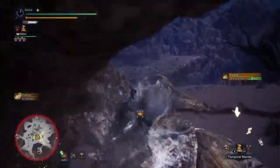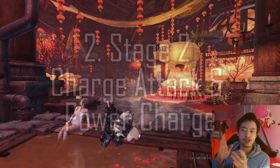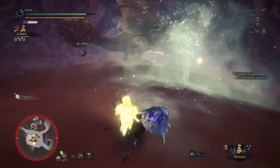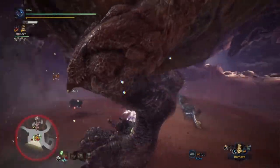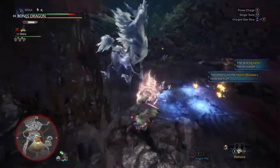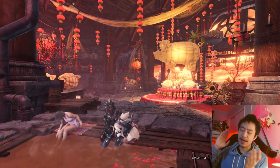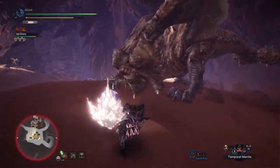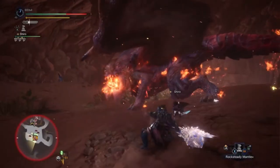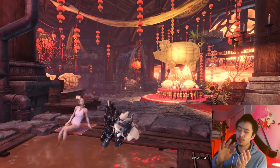The second tip is to make use of the second stage of the charge attack and the power charge. This is because it has a nice lunge attack, and if you can position yourself correctly, you can deal some nice stun damage. It's much better to do that attack rather than trying to get up to the monster and do a combo, because the monster's most probably moving. The power charge state will allow you to increase your attack and your stun power. Combine both this and the level two charge attack, and you'll be able to build up stun and eventually knock out the monster.